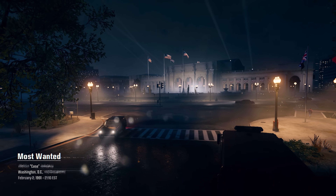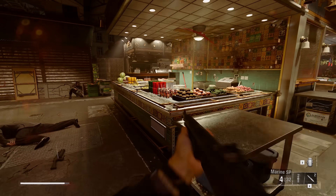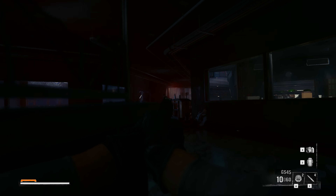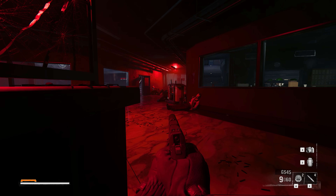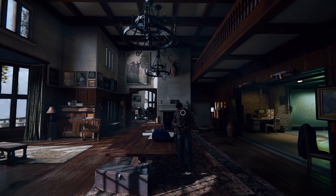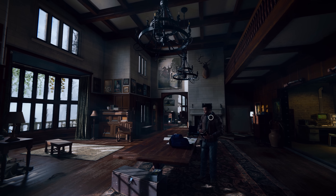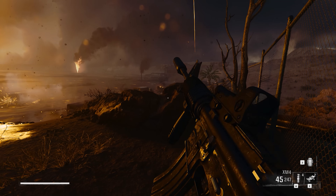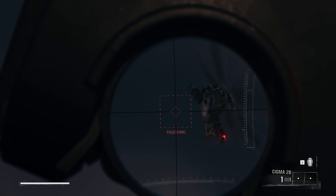Black Ops 6 is the latest installment in the long-running Call of Duty series and the first Call of Duty game covered on this channel. Despite the absence of ray tracing, Black Ops 6 still manages to deliver the level of realism and detail we've come to expect from the franchise. The pre-baked lighting in particular looks stunning, with most scenes showing minimal light leakage or a natural glow, especially indoors in low light conditions. Visual effects like fire, smoke, and particles also look impressive.